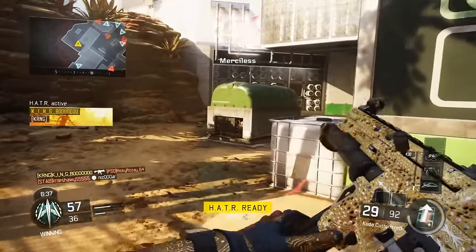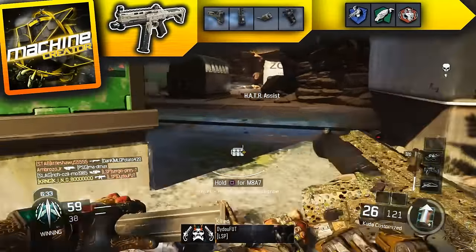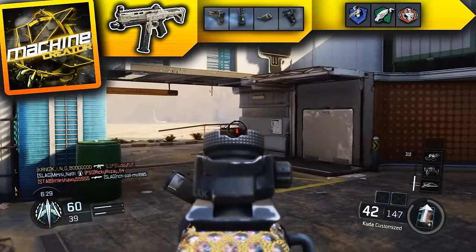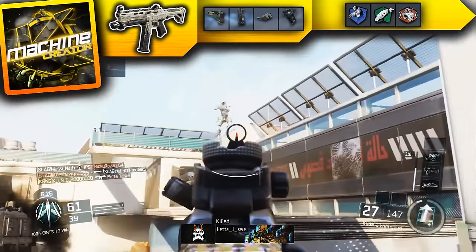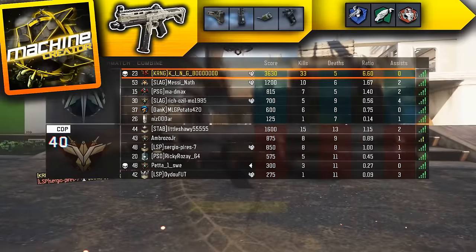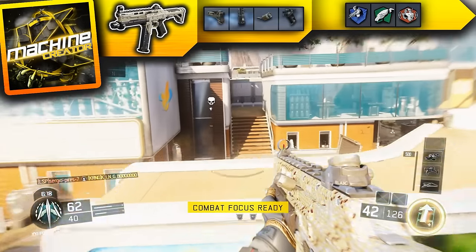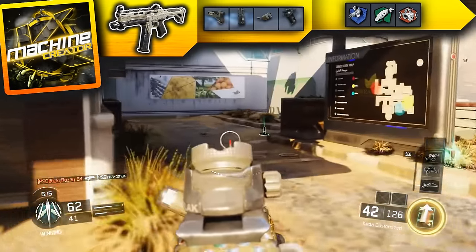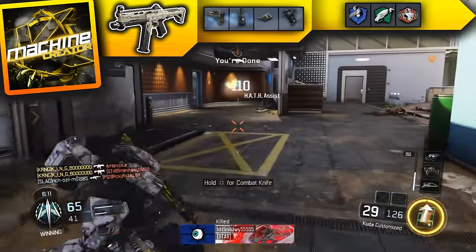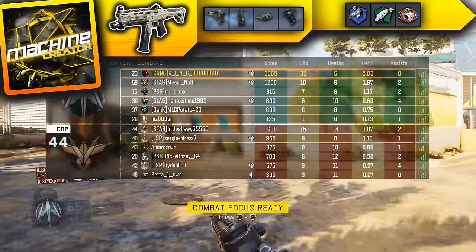The CUDA is a really good example of maintaining range. I'm not even using long barrel or a grip — just quick draw, stock, rapid fire, and extended mags. Even without grip, I'm maintaining accuracy at medium to moderate ranges, and as you'll see in the gameplay in the background, there's not too much kick on the gun. It's really good at those ranges for damage as well, so you don't need to waste attachments on long barrel or grip — the CUDA handles those things on its own.